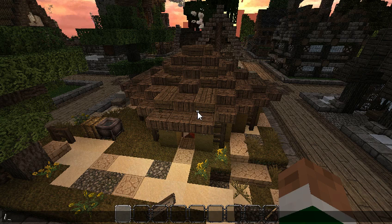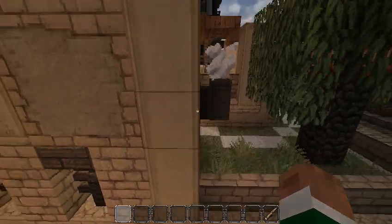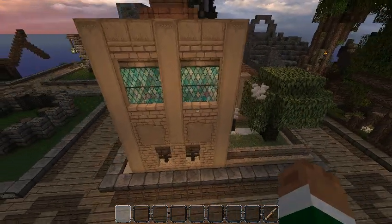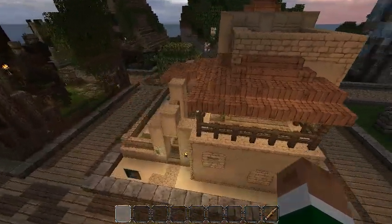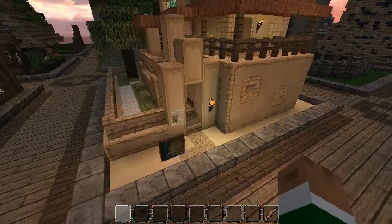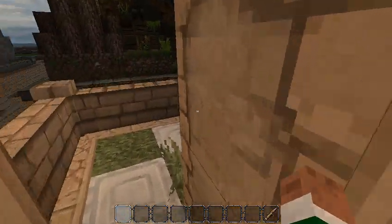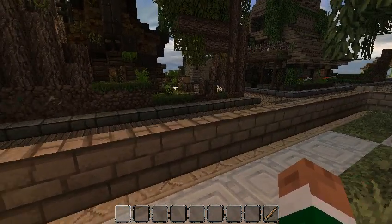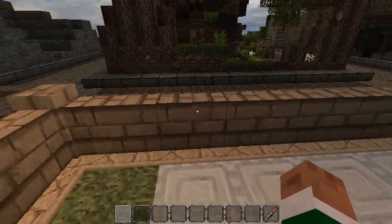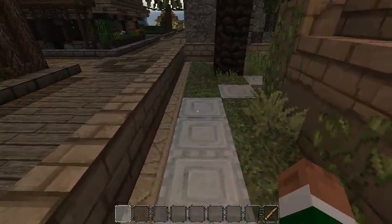On to my second plot. So this is my desert townhouse — if I had a desert, Arabic, Middle Eastern sort of build, this is what I would have. Here's the entryway; it leads into kind of a garden area. If I had more space, I would probably expand this about three or four blocks outward just to give a little more breathing room — this is very tight.